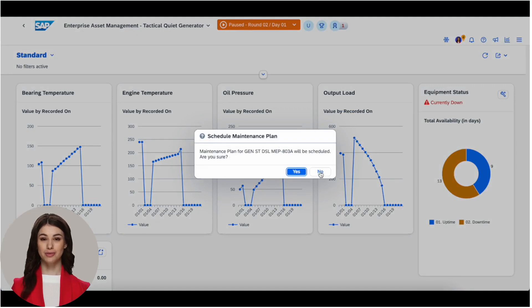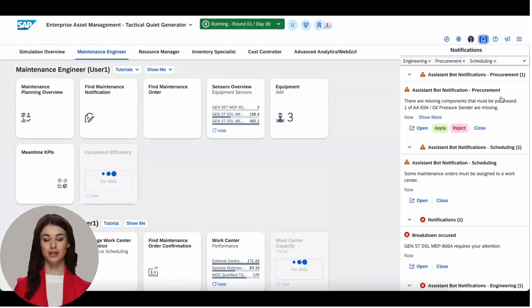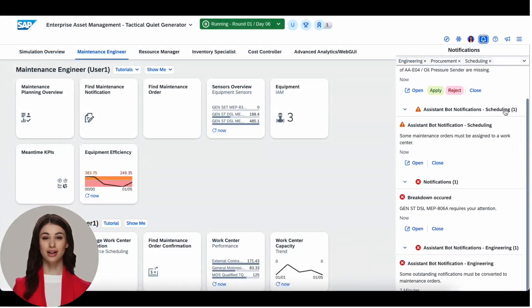Experience how instant insights impact strategic decisions and accelerate adoption by promoting mastery through next-gen training and enablement. ERP Sim on Demand by Baton — an immersive gaming experience.